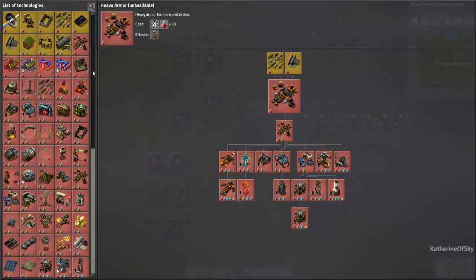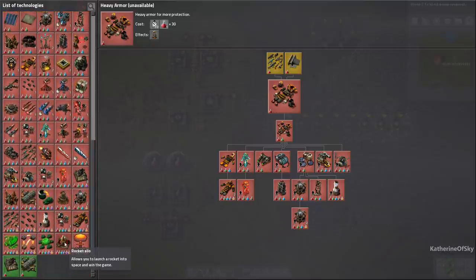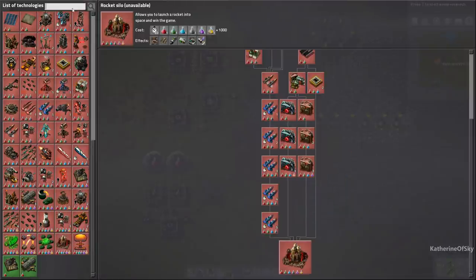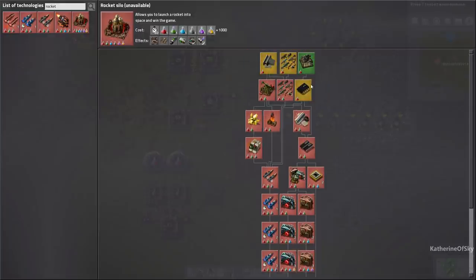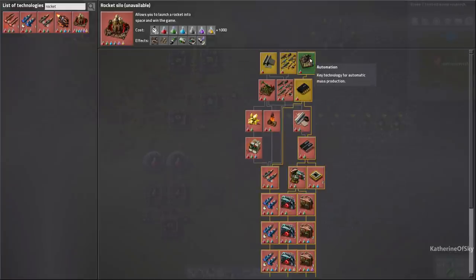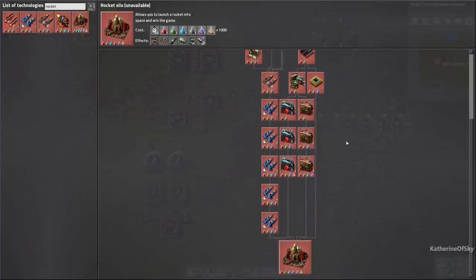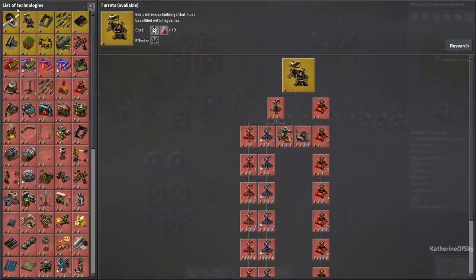Some people ask how to choose research. The most basic way: click on the rocket at the bottom, or type 'rocket' in the search bar, and it'll show you everything you need to get to the rocket the fastest way, and what you've already researched. I have automation but not electronics, military, or others. We're not going to rush the rocket because we have aliens on this planet, and it would be advisable to research a couple of defensive things.